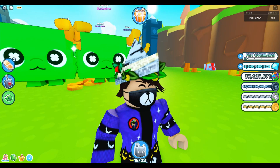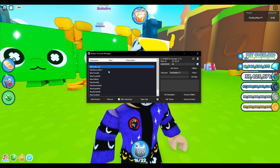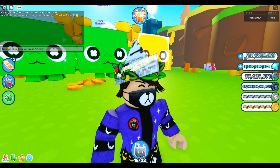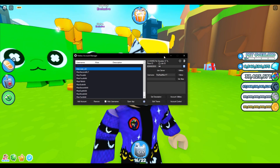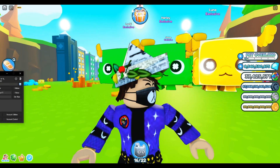All you gotta do is get this program called Roblox Account Manager. As you can see, you've got all the accounts listed here — these are all my alt accounts. You can join on some to show you. If you want to add your Roblox account it's pretty simple, and if you want to join a game it's very simple as well. In this video I'll be showing you a guide on how to use Roblox Account Manager.